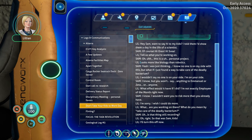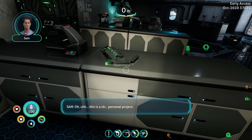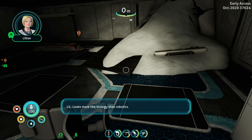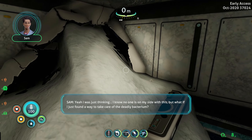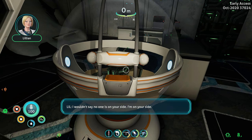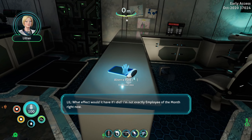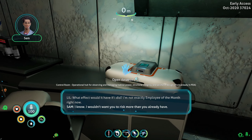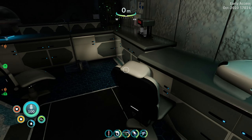Hey Sam, you want to say hi to my kids? I told them I'd show them a day in the life of a scientist. Of course. Hi Oren. Hi Svea. Tell us what you're working on. Oh, this is a personal project. Looks more like biology than robotics. I was thinking — I know no one is on my side with this — but what if I just found a way to take care of the deadly bacterium? I wouldn't say no one is on your side. I'm on your side. But you won't say anything to Emmanuel or Zeta or anyone. I'm not exactly employee of the month right now. I wouldn't want you to risk more than you already have. I'm sorry, I wish I could do more. What are you working on there? What do you mean by 'take care of the deadly bacterium'? Is that thing still recording? So that was Sam, kids — I'll turn this off now.